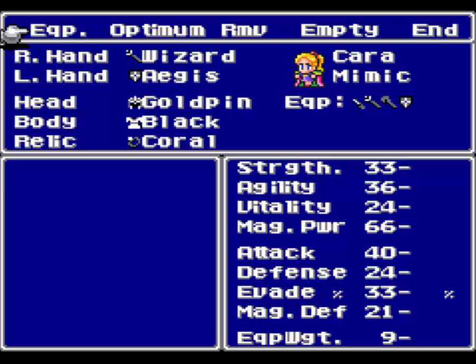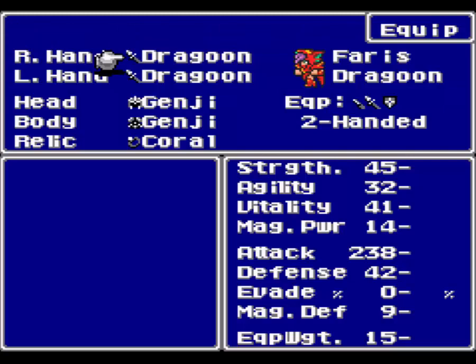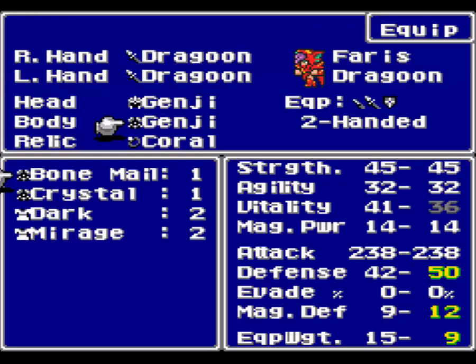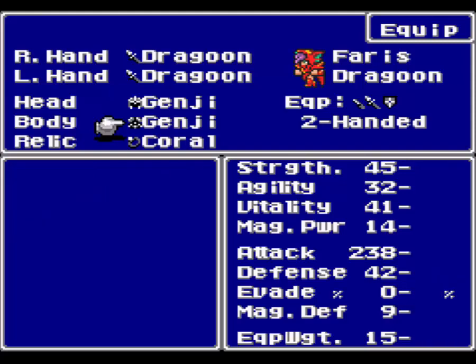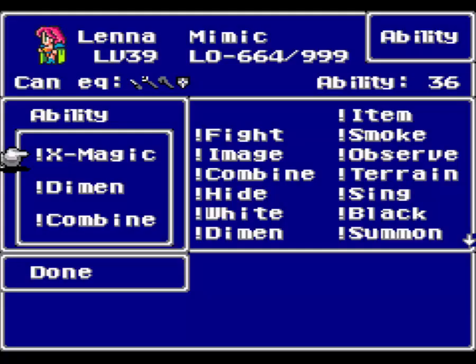You just have Guardian Knife, Wizard Rod, everyone's got Coral Rings. You are a Dragoon now with Dragoon Lances and Genji equipment. Genji gear is better than Crystal Armor, but not by much. As far as abilities go, you have X-Fight, Double Handed. X-Magic is a good idea. White Magic is also a good idea, depending on how you want to do things.